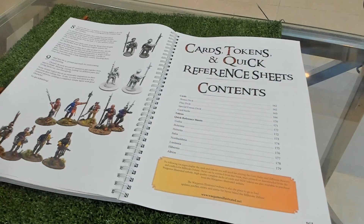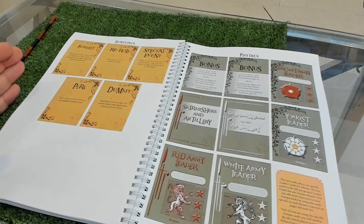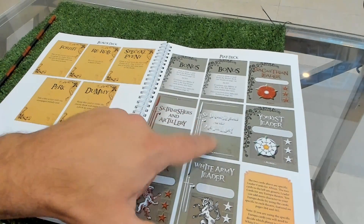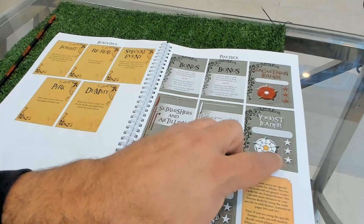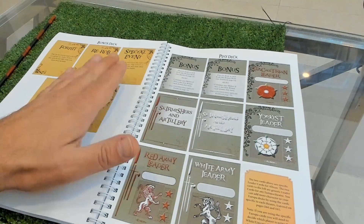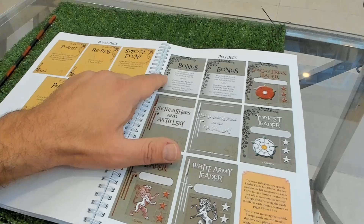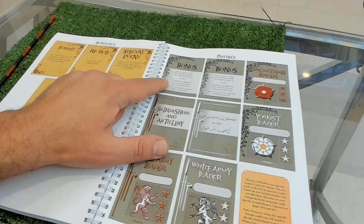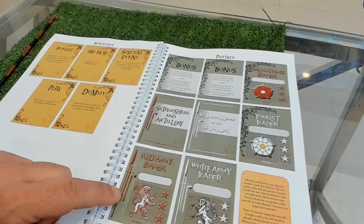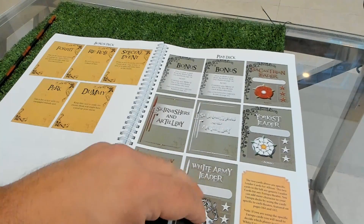Here you have the cards - you can print and cut them. You have the bonus deck and the play deck. The play deck has skirmish cards and your leaders - depending on how many stars a leader has, you cross off the appropriate rating. Whoever's leader card comes out, you move or give orders. When bonus cards come out, sometimes you draw from the bonus deck. When the hand-to-hand combat card appears, combat starts - and at the end, one card is always not turned, so hopefully it's not your leader.